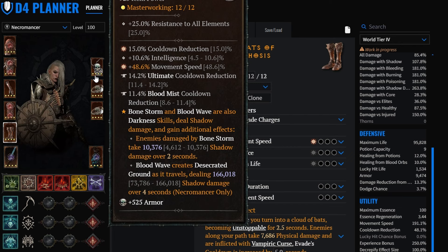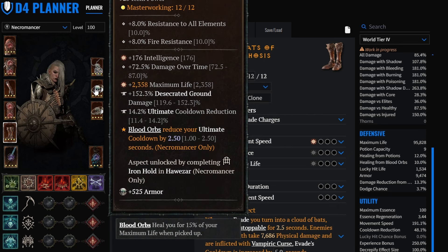On the amulet, we are going to be running cooldown reduction, movement speed, and intelligence - this is a good amulet, especially if you can find a greater affix on cooldown reduction. The movement speed is really really good. For tempering options, we're running ultimate cooldown reduction and blood mist cooldown reduction. On the rings, we're following a similar fashion: intelligence, damage over time, maximum life, desecrated ground, ultimate cooldown reduction, and all damage.